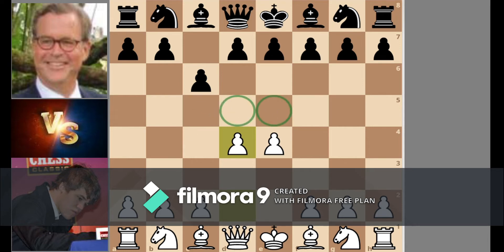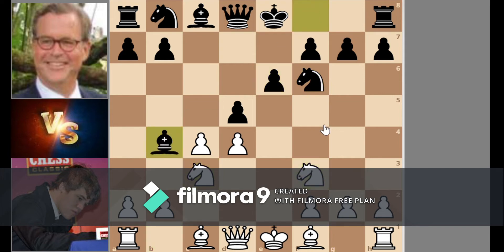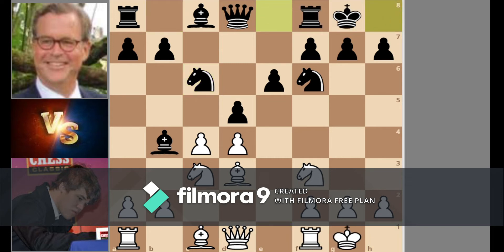Carlson captures the center. Eric replies by D5. Carlson goes for E takes, C takes C4, Nf6, Nc3, E6, Nf3, Bishop B4, pinning the knight and the king. After D4, D3, Nc6, castles, castles, Bishop G5 — here he is just pinning the queen, but it's a good move.